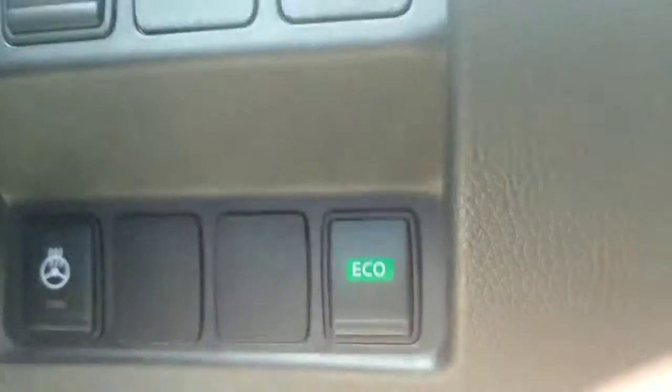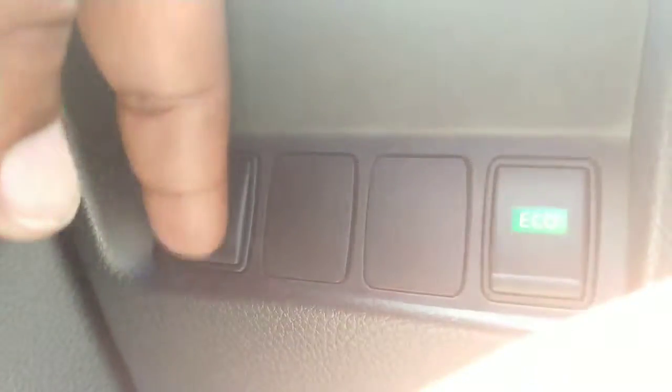This does have blind spot warning — that's what this light is. This light will illuminate orange if someone is in your blind spot, and it will flash and make an audible sound if you turn on your blinker to indicate you're going into an area already occupied by another car. And down here it does have a heated steering wheel, which is this button here.